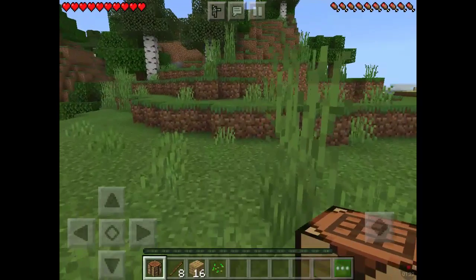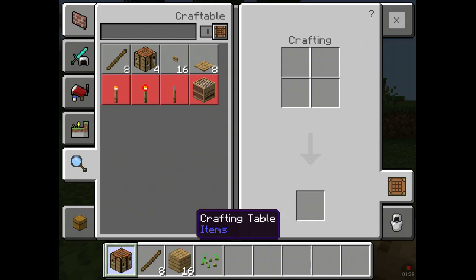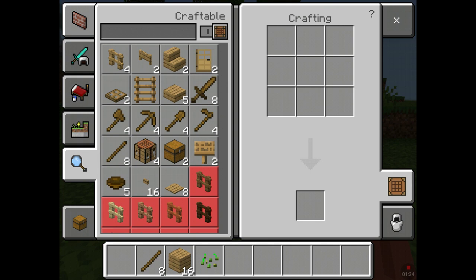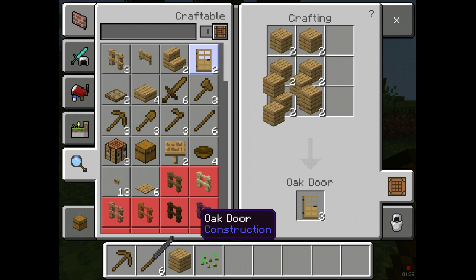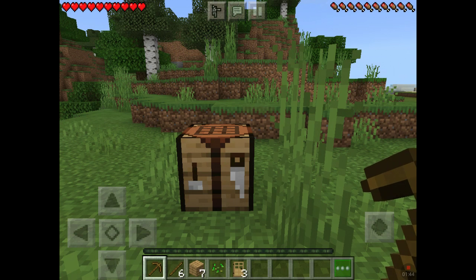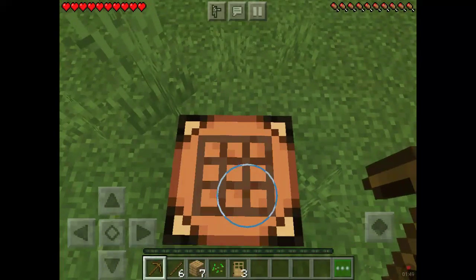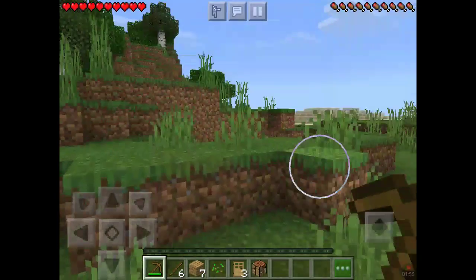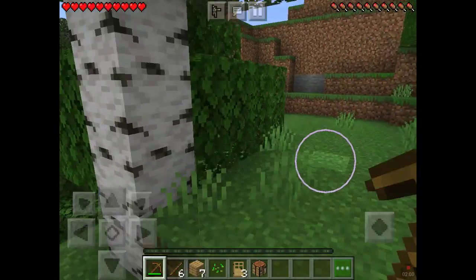I should also find a place to camp. Let me place down this crafting table — now I can build a pickaxe and some doors. Let's grab the crafting table and go set up camp.